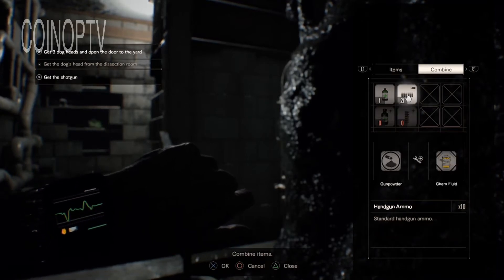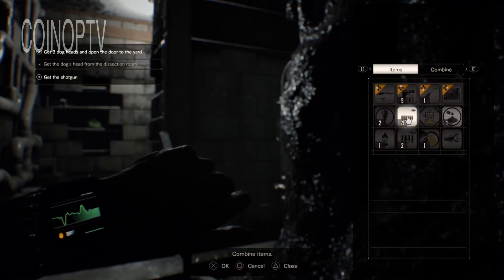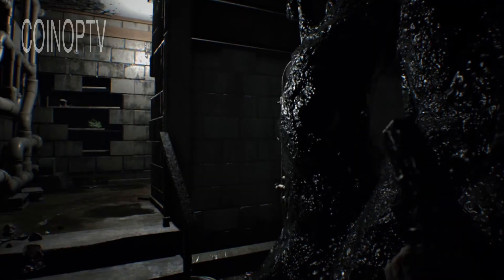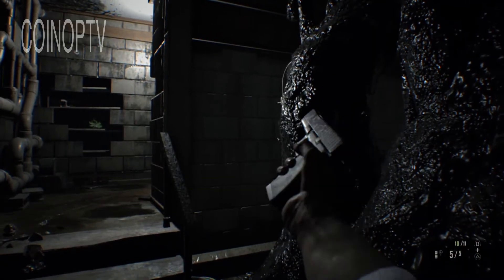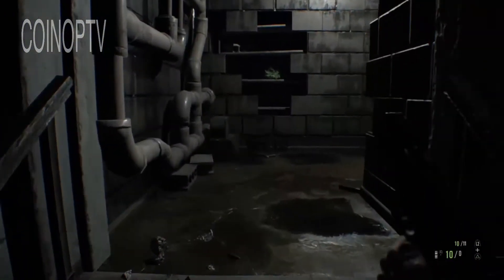Now, one thing I will say is you'll notice that in my handgun I have two different types of bullets. I'm creating them now — they're called enhanced bullets. So my handgun now has better bullets to use on the monsters.